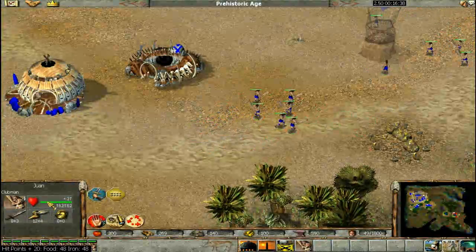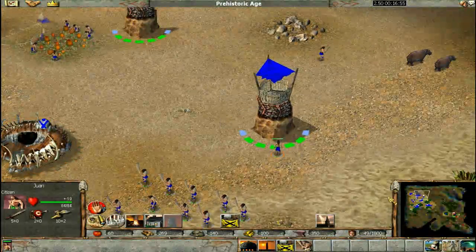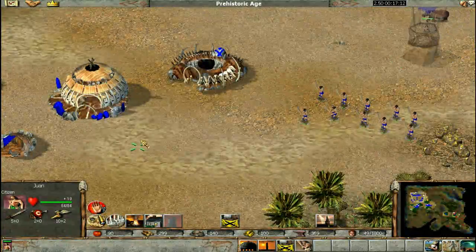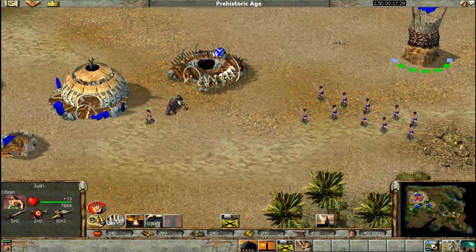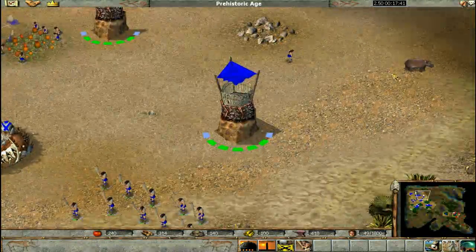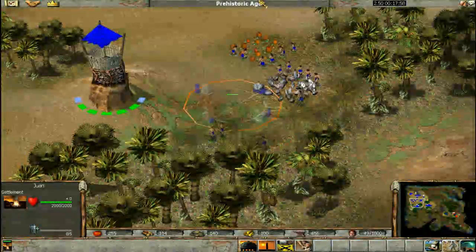Let's do another health upgrade. Here's a little trick: when you attack a hippo, don't kill it there. Make it follow you to your capital. That way when you kill it, you can deposit the resources right there instead of walking back and forth. Trust me, it makes a big difference.